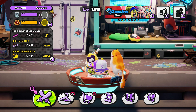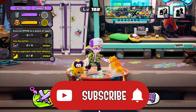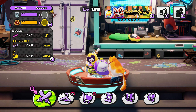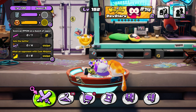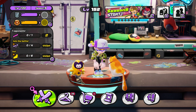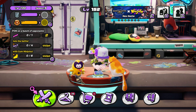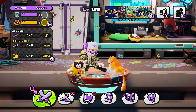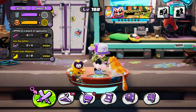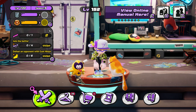That's it for the 10th Ninjala Weapon Guide on the Drills. Hopefully you found this video informative and helpful. If you enjoyed it, hit the like button and subscribe if you're one of those 71% who haven't yet. Let me know your favorite part of the video in the comments, and mention anything that may have been missed in the guide. Until then, this is CAJ Man 777 signing off — stay safe, everybody.